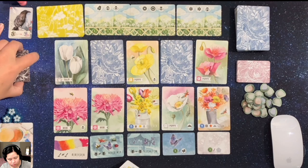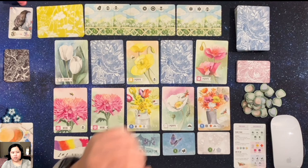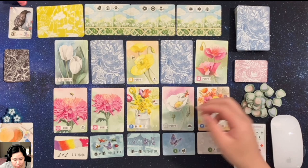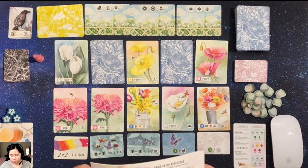So we'll go ahead and begin the game. I will hold my cards so they won't take up any real estate on this play mat. To begin the game, you start from left to right, then right to left. I believe it's three days that we have to play for.